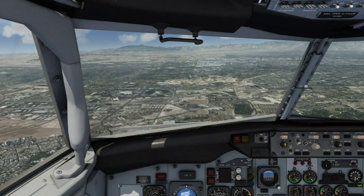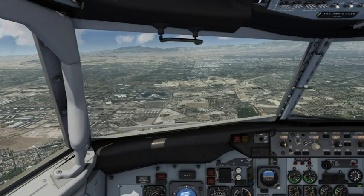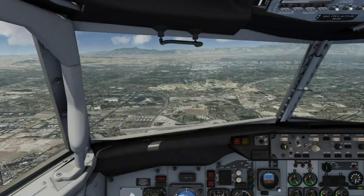United 388, L.A. Tower. Yes sir, United 388, runway 25 Right, Fox, start for takeoff with wind 240 at 8. 25 Right, Fox, cleared for takeoff, United 388.